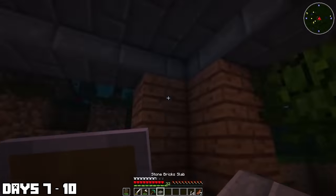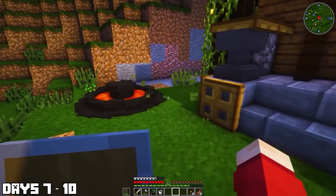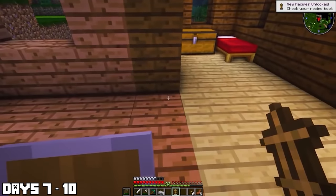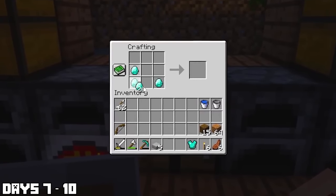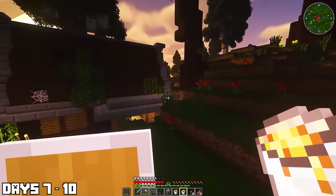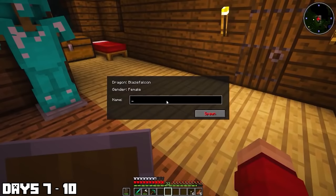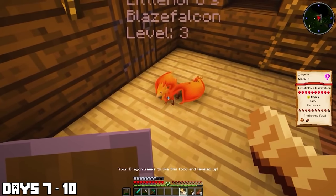I spent the rest of my time making the place nice — a crafting area with some furnaces, and then made my first dragon egg incubator: the lava incubator, only tier one but it was a start. I made a full set of diamond armor — the most baller move in Minecraft — and put it on the rack. I got myself some lava to power up my incubator, and the Blaze Falcon egg incubated and was ready to hatch. I decided to call her Inferno. This is my Inferno dragon and it looked absolutely epic.